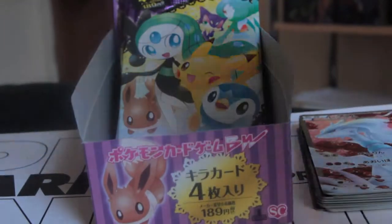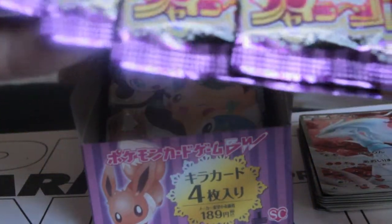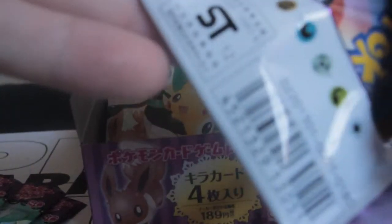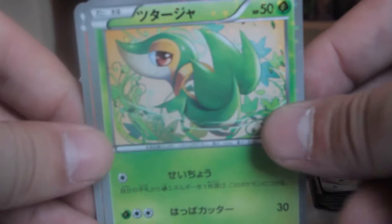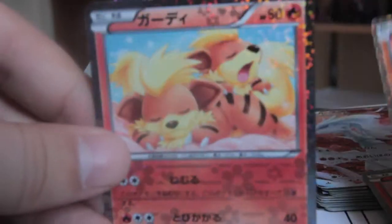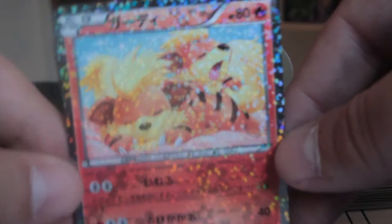Hey guys, back with the second part of my Shiny Collection booster box — I'm going to open another five packs today. Alright, we've got five packs there, let's get going. So from the first pack we've got Snivy, Torchic, Stunfisk — that's cool — and a Growlithe. Super duper tutorial — I love this card, if I get a duplicate I'll send you one in the mail.